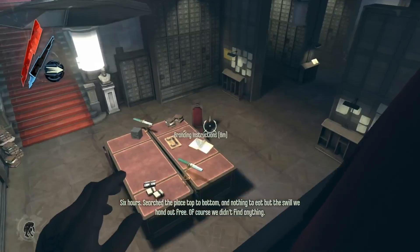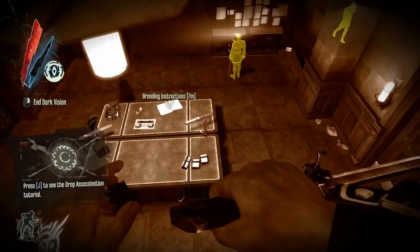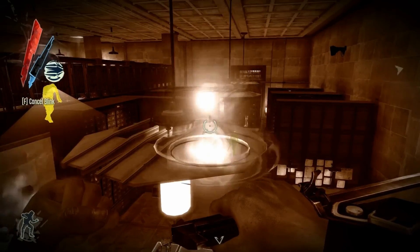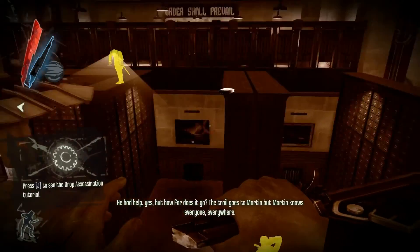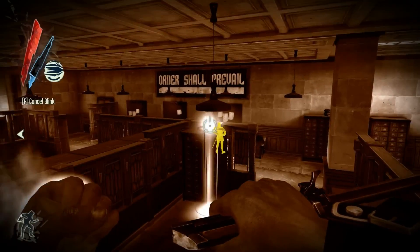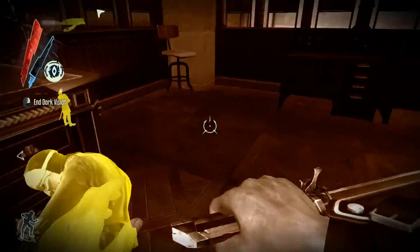The first thing it has you do is actually read the branding instructions, which are in this library-type room. There are lots of different ways you could do this — I just stash the body up here at first. Lots of guards come in here and patrol this room. My best suggestion would be to somehow just get down, read it real quick, and pop back up. What I actually do is not what I suggest — I end up choking out like three guys and having them all in one room on top of bookcases and stuff. Not the most efficient but it's effective.